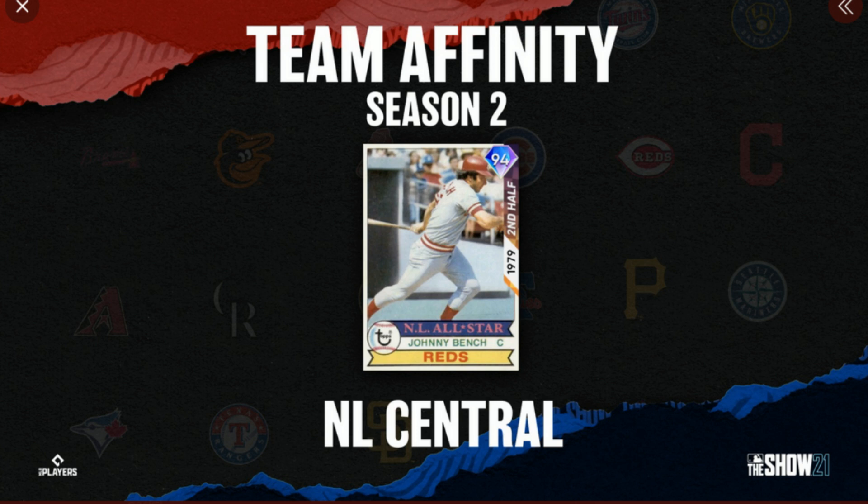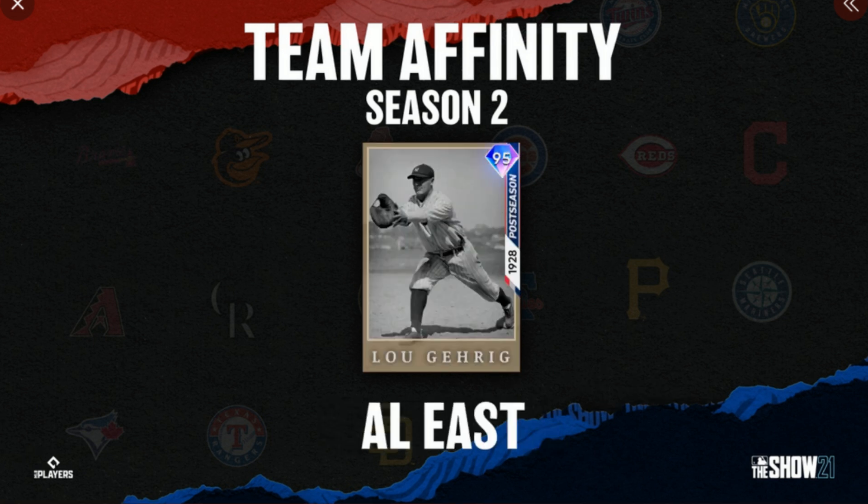Johnny Bench could be very good as a catcher for the Reds. There will be one card for each team — it says NL Central, but there will be one per team within this pack. It's going to be similar to Stage 1, but I don't think you'll have to complete Stage 1 to unlock these cards. According to a tweet from May 22nd, you can earn these cards by doing team-specific missions releasing this Friday.